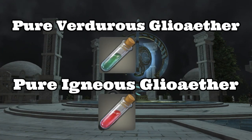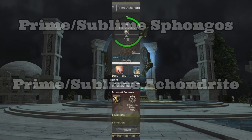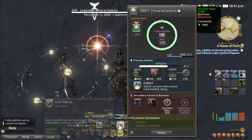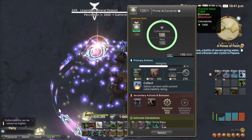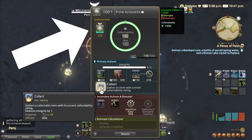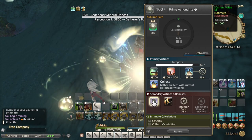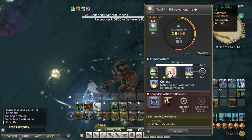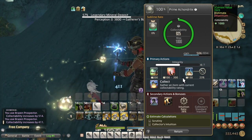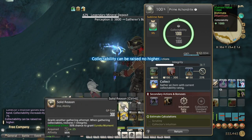Pure Virgous Glioather and Pure Ignis Glioather can be obtained from prime or sublime shongos or chondrite. When farming for these, your goal is to reach max collectability. At max collectability, you'll have a chance to receive a sublime collectible, and your chance will be shown in the top left corner of the gathering HUD. Your rotation will be a scrutiny followed by a brazen action, then another scrutiny, then another brazen action. If you aren't at max collectability afterwards, use a meticulous action to bring you there. If you manage to get a sublime collectible, you are guaranteed at least one glioather.